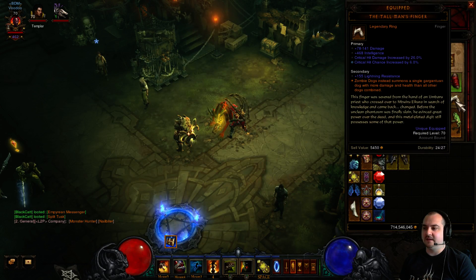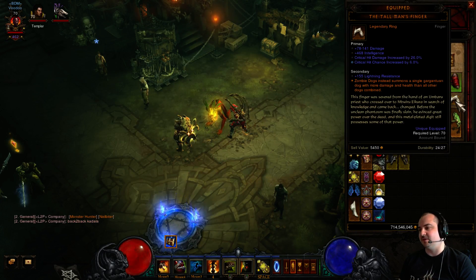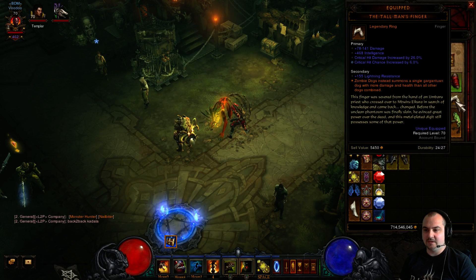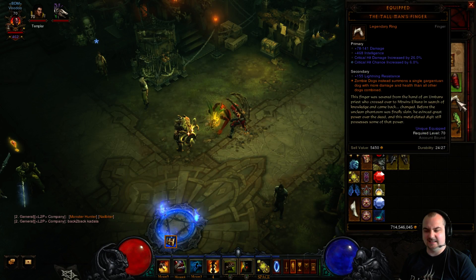Key to the build is the Tall Man's Finger. You want a trifecta one like this, preferably one with fire damage if you can get one. I've got one here with an average damage roll — only 26 CHD and 6 CC. This is key to the build. You don't have to use this ring; you can just run normal dogs and have five dogs up at one time. But ideally you do want to use it because it is amazing.